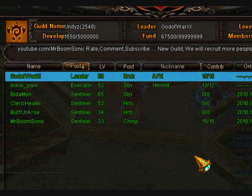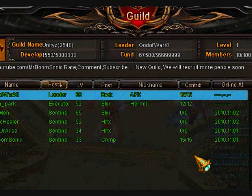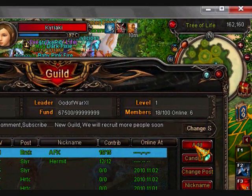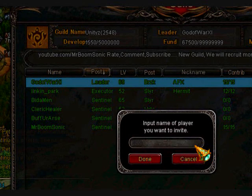First thing you do, you press G and you come to this guild page. My guild is called Unity, where you can add players. You can click on Add if you are an officer of the guild — either a leader, a warden, a guardian, or an executor. You can recruit anyone to the guild.